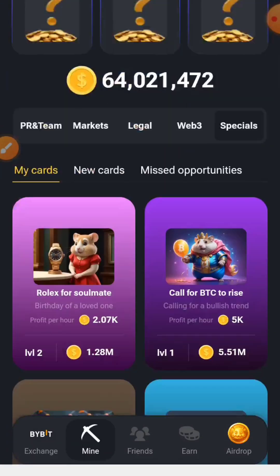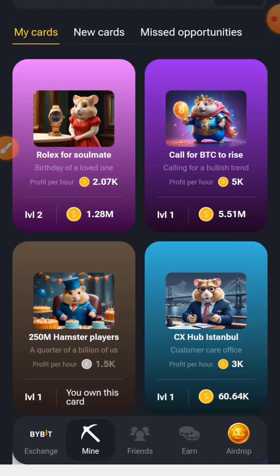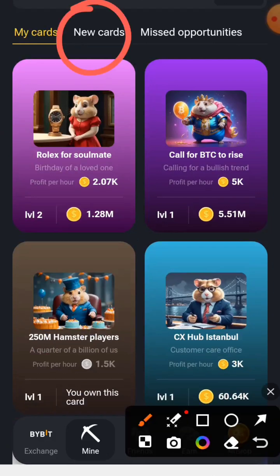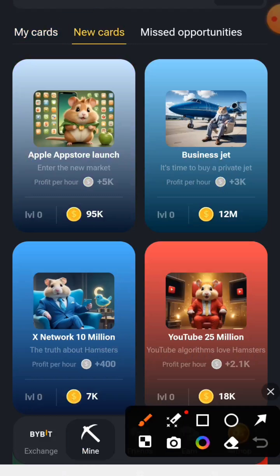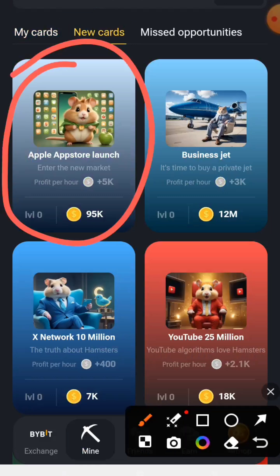The first card is under Specials. Let's go to Specials, then to New Cards. The first card we have today is the Apple App Store Launch. You might notice it is locked, so you will need to unlock it.